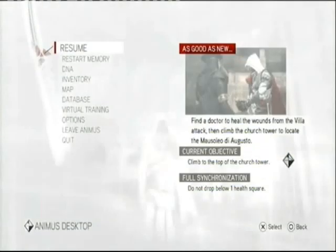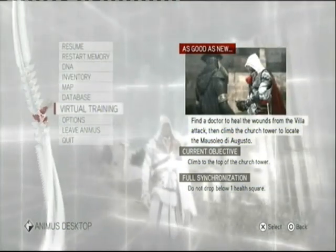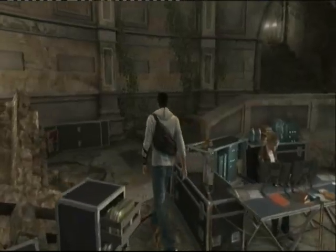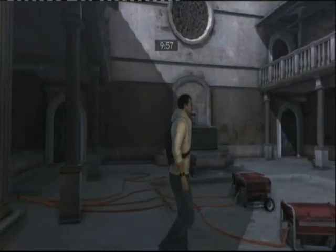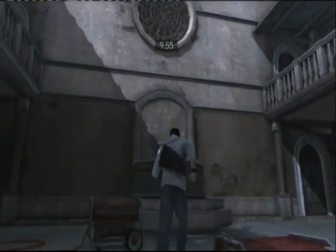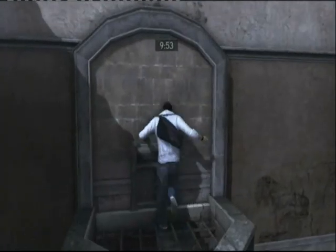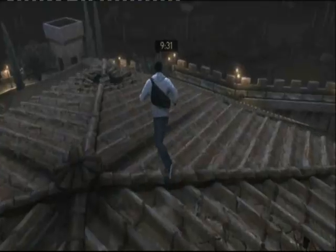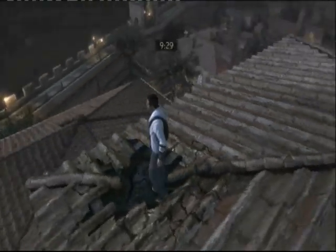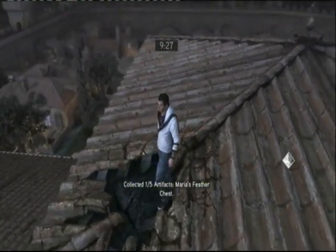After completing sequence two, you'll have the opportunity to leave the Animus in the pause menu, except when you finish the game. Head up the stairs and outside. You'll have 10 minutes to run around in 2012, which is plenty of time. Simply climb the building you came out of — the Auditore villa — until you reach the top. Walk to this spot and you'll have found an artifact, giving you the Dust to Dust achievement or trophy.